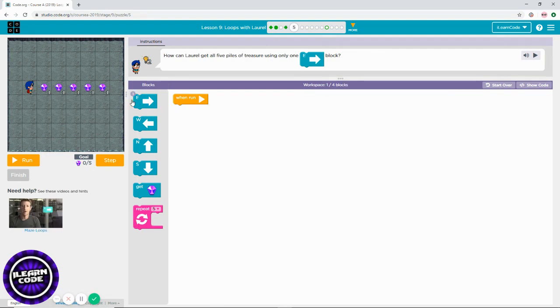As you can see, you have to use only one east block as it shows on top. That's the only way you can finish this puzzle. As soon as you get the east block, you see the number turn to zero. So what you need to do here is move to the east.